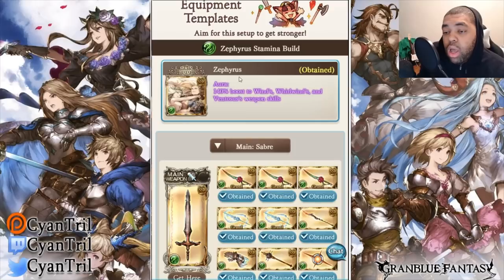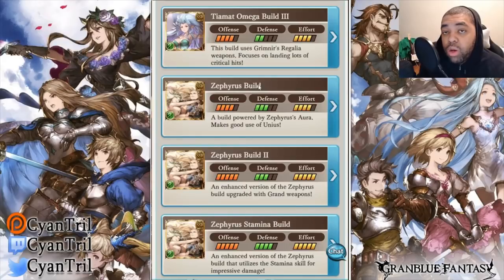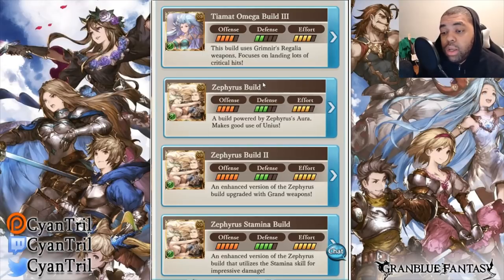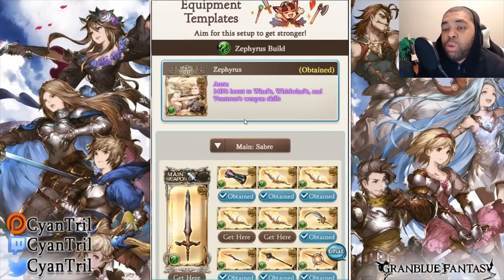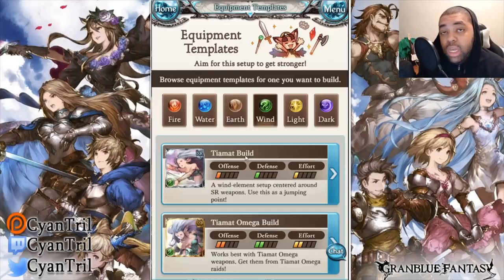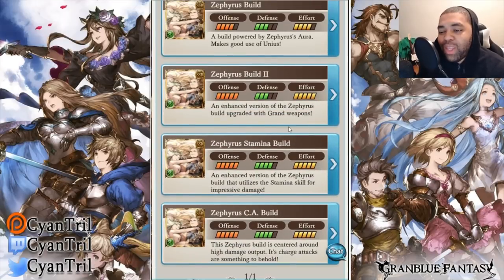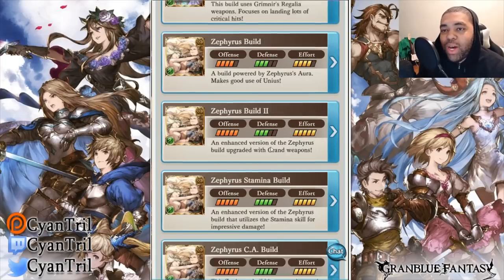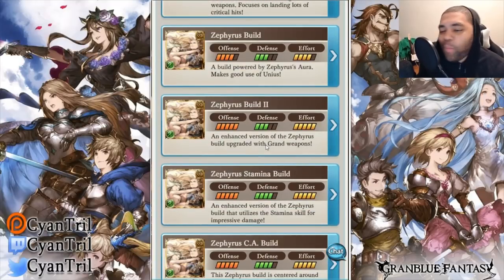I wish they did the proper bow grid with Grand Weapons, because honestly it's the best bang-for-your-buck build for Wind right now — unless you truly love Wind or you happen to be a whale who already has the weapons. I really feel like they should have done the proper build with Grand Weapons in here, because this is the one most people should be going for unless your pockets are really deep or you happen to have the weapons already. If you built Zephyrus back in 2017 — that's a mistake. I don't want to hear it. It's a mistake.